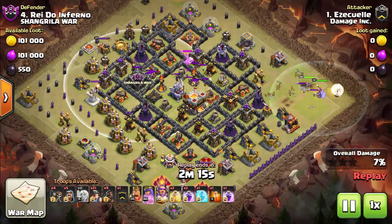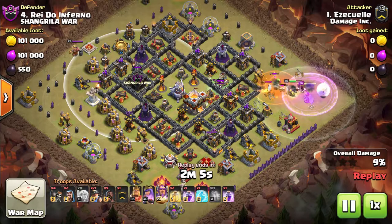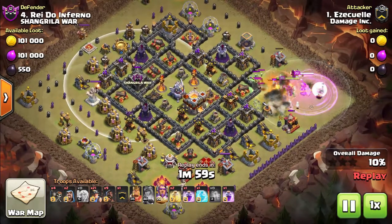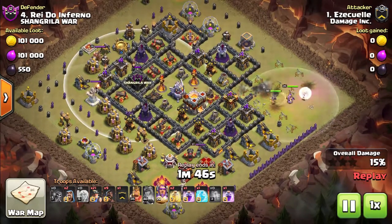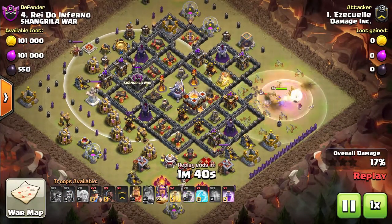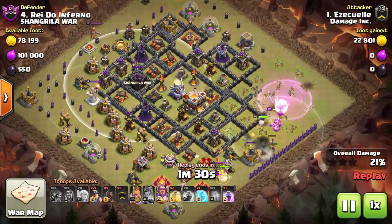I wanted to show this attack not because it's incredible, but because we still have people making these bases. If you notice, they've put walls around every single one of their defenses — this is a huge fundamental flaw. Before even watching replays or planning, I knew there wouldn't be any spring traps next to any of these defenses. So you can use troops that avoid walls, like miners and hog riders, and you have a giant safe zone throughout the whole exterior of the core of the base. We started cleaning out the outside with the queen walk and the warden.